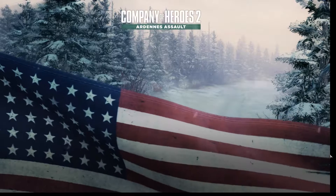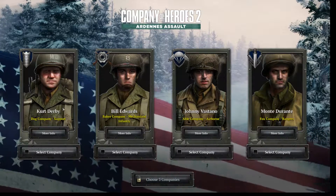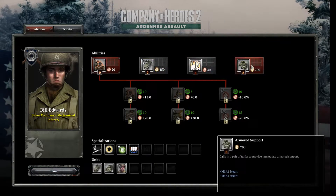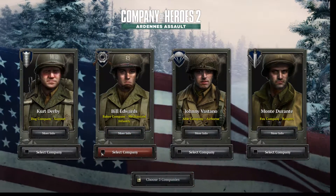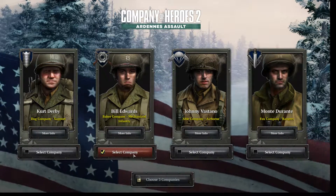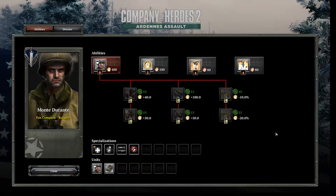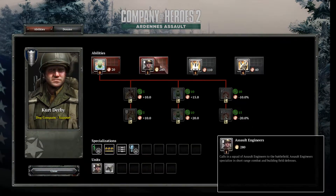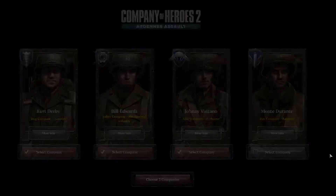Ardennes Assault. Choose three companies to play the campaign with: Mechanized Infantry, Support, Airborne, and Rangers. We'll go with Mechanized Infantry, probably because we'll have so many more tanks at our disposal. So we'll go with Baker. I have to choose three companies — we already played with the Airborne, which is great. We can call in Airborne. Support company — all this artillery will prove very useful for us. And, why not, Airborne — more troops in.